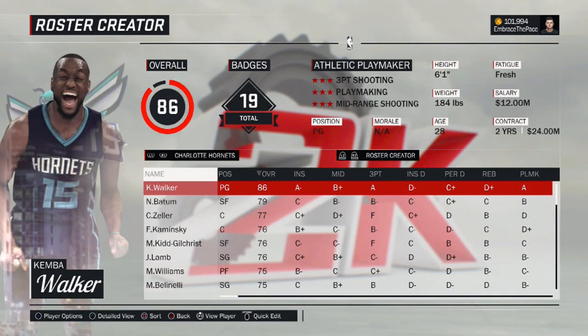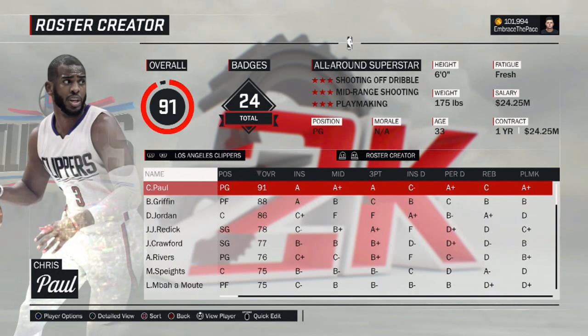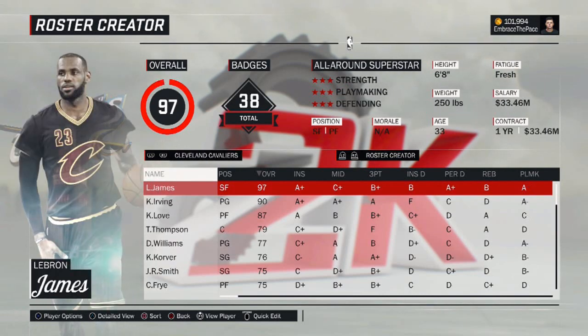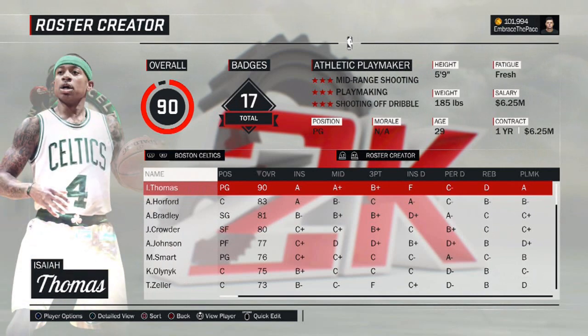Another huge thing about this roster — and something I've taken pride in with my draft classes and rosters over the last few years — is that this roster will be updated very frequently all throughout the offseason. Small changes such as number changes, hairstyles, accessories — everything like that. If a player signs with a new team in free agency, I will immediately update that, including contracts. Everything will be updated all throughout the offseason as quickly as I can.